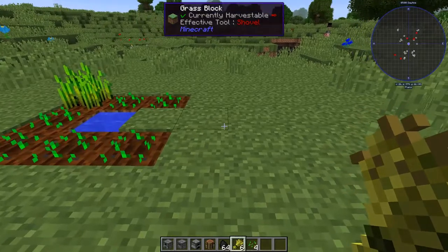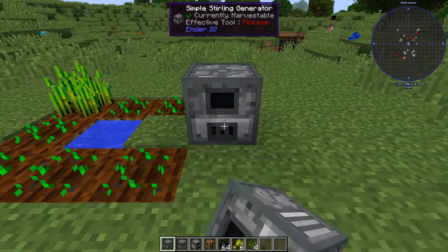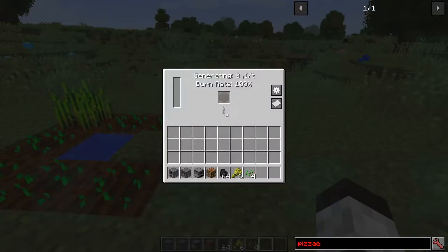Now what you've got to do is first make what's called a simple sterling generator. This is basically a power source. If you look in the interface here, you put coal in and it generates some power.